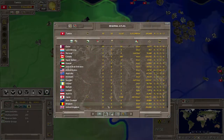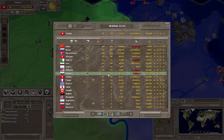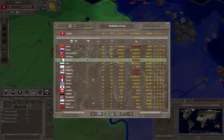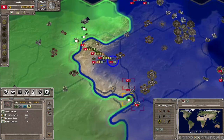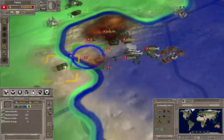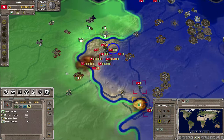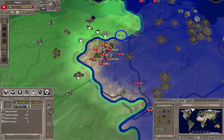Let me check the stats for Algeria real quick — that's combined with Libya, by the way. Algeria: 15 unit kills, 52 unit losses. They got some kills in there but I've got the most. They're going to start sending units one by one just to harass me, which is going to be annoying.